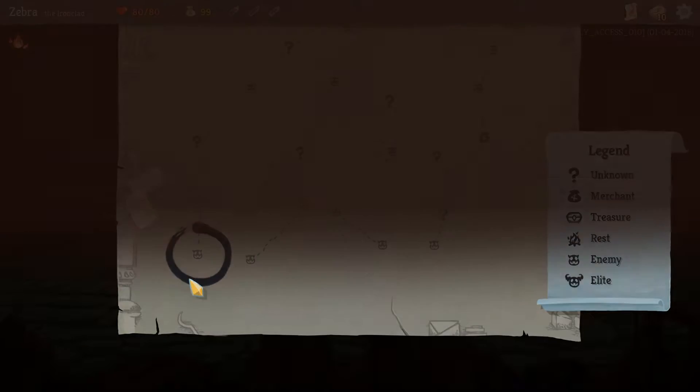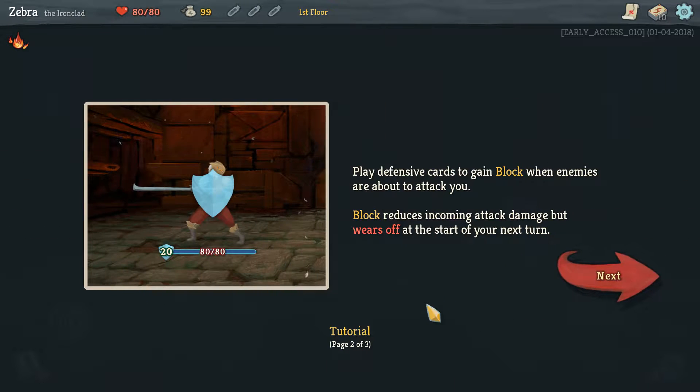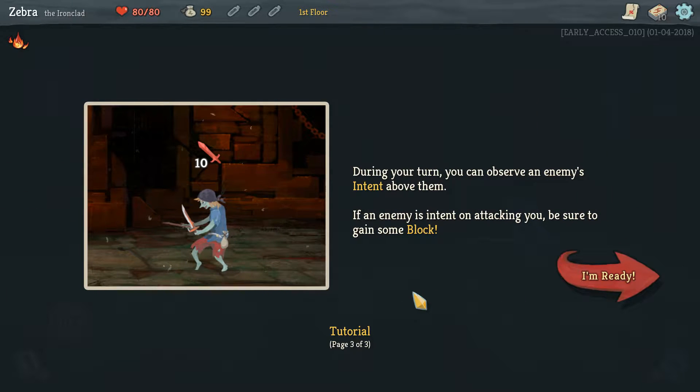I have no clue what I'm doing. I just saw the cards and the character art and it looked fun. Defeat enemies by playing cards from your hand. Cards require energy to play. Once you're out, end your turn. At the start of your turn, new cards are drawn and your energy is replenished. Play defensive cards to gain block when enemies are about to attack you. Block reduces incoming attack damage but wears off at the start of your next turn — it only lasts one turn. During your turn, you can observe an enemy's intent above them. If an enemy intends to attack you, be sure to gain some block. I'm ready — no, I'm not.